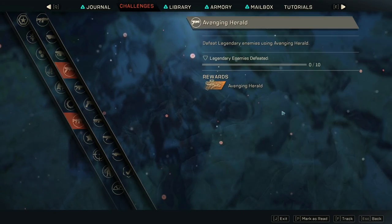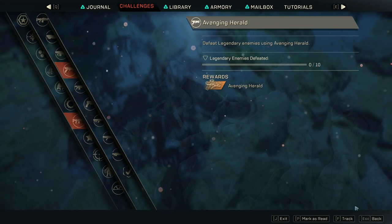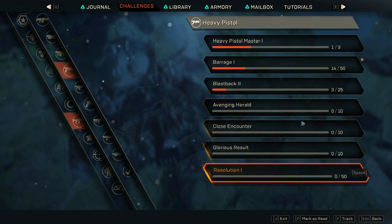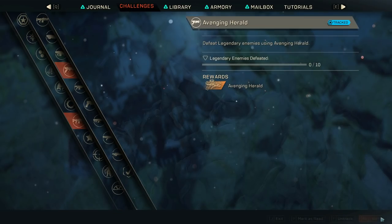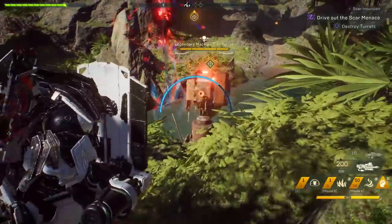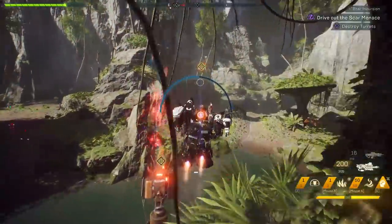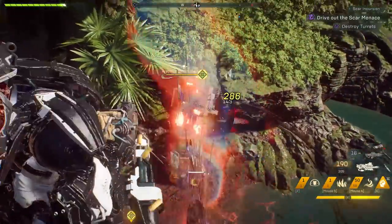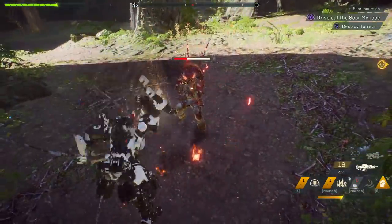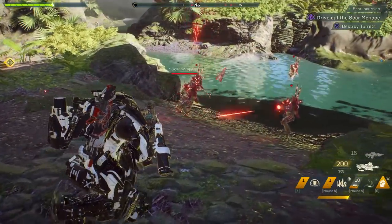Tip number 80: how do you get masterwork blueprints? At the time of making this video, to get a blueprint for a masterwork weapon you have to actually unlock the masterwork gear or weapon and then complete specific challenges for that masterwork weapon or gear — then you're going to get the blueprint for it. Tip number 81: the colossus shield has a pretty decent amount of health. If a lot of enemies are focusing you, just bring up your colossus shield. You can also stand in front of someone as they're reviving a teammate with the colossus shield to give them some protection.